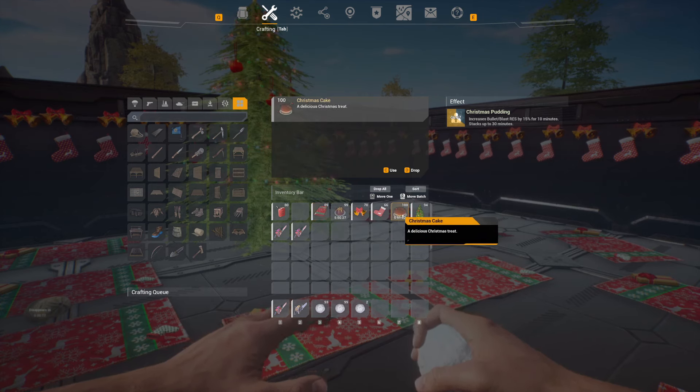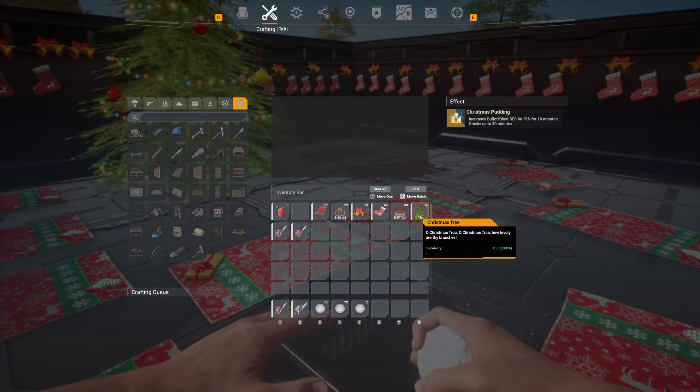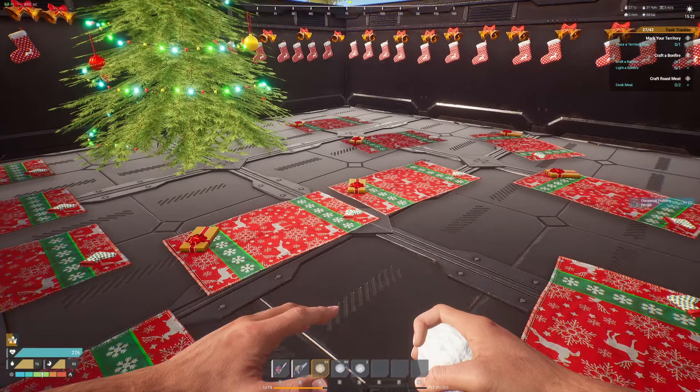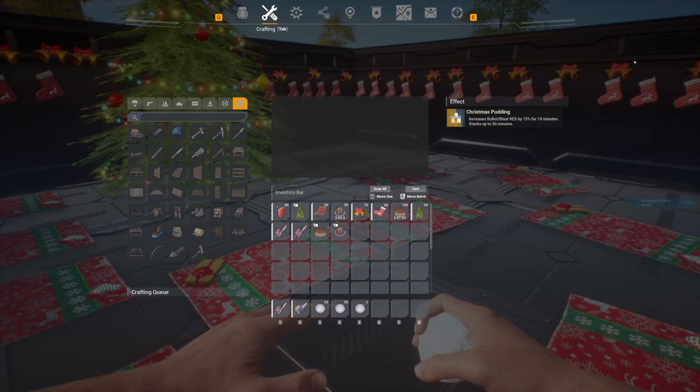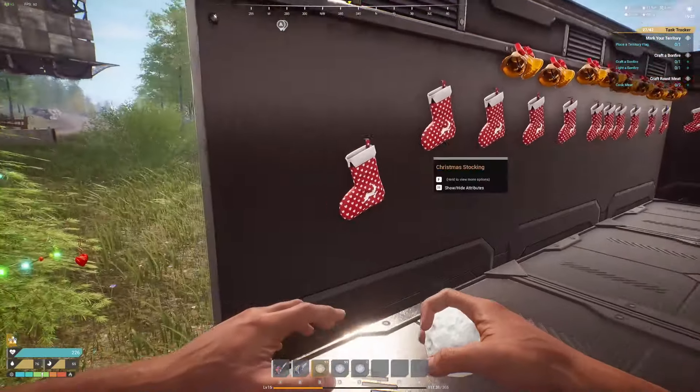All you need is to find the blueprint. It's actually super easy to craft — you don't need special items like in the previous updates for Thanksgiving, where you had to specially find the new item, turkey. In the center of your screen you can see the three blueprints now: the cake, the pudding, and then high to the left is the Christmas tree.